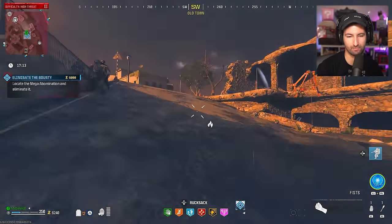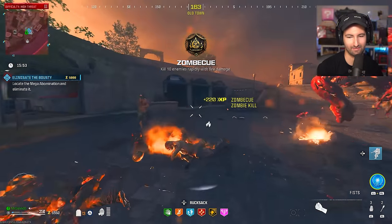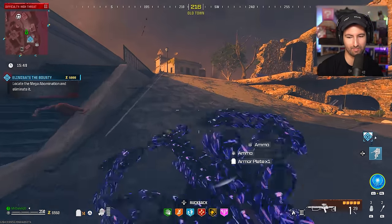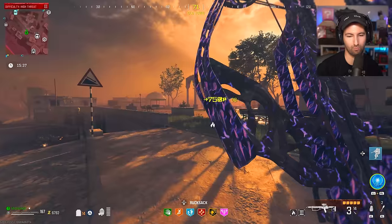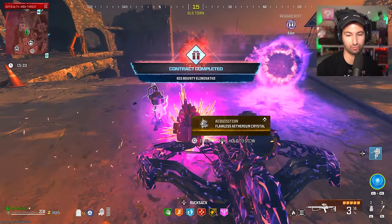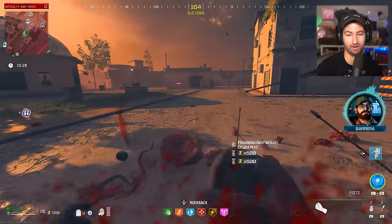Getting the zombies to drop ammo is the hardest part. Okay, we're back — how much health does this thing have now? He has nothing. And he is dead! Look what he just dropped — a flawless ether crystal. I'm going to stow that, thank you very much.